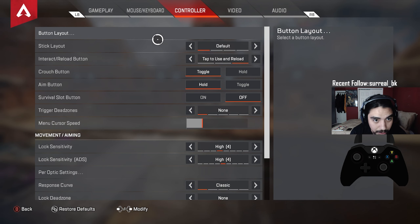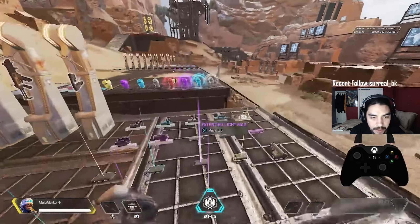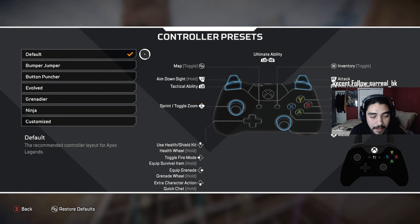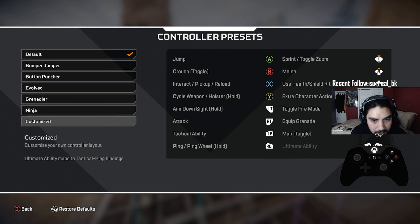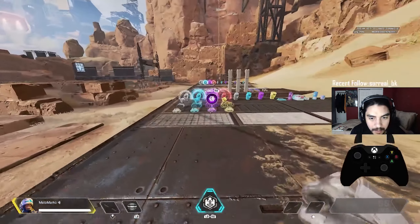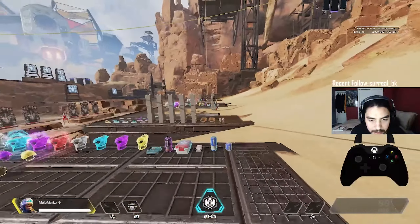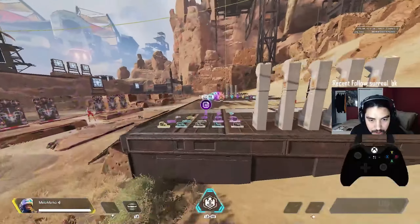Controller button layout is on default because I play claw. Claw means having both thumbs on your thumbsticks and pressing A, B, X, Y with your index finger. If you don't play claw, I'd suggest bumper jumper or ninja — something that lets you jump with both thumbs on the sticks, or customize crouch and jump to your LB or RB.